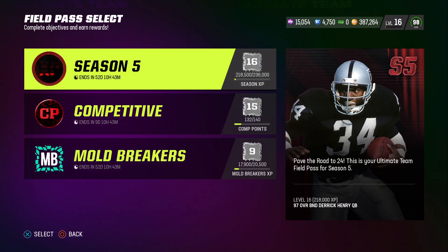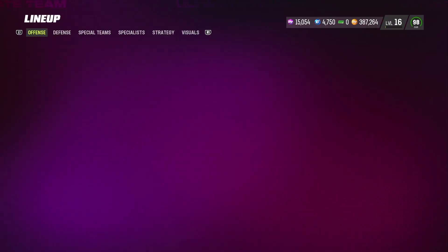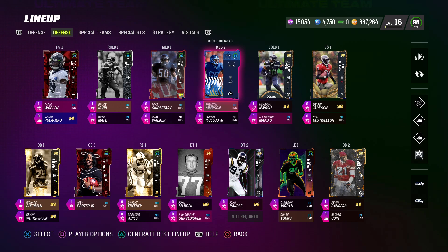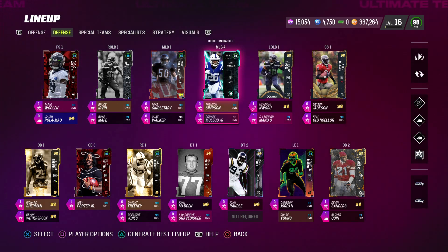What they don't tell you: do not do the Mold Breakers challenge unless you have that player in your lineup — it will not track if you don't. It doesn't matter who you have; you can have a 90 or 93 overall, just make sure they're in your lineup. They don't have to start, they can just be a backup. For example, I have Rodney McCloud here as my backup — that's how I get my plays to be registered.